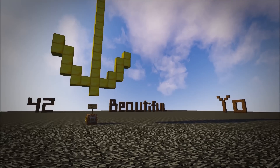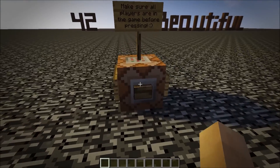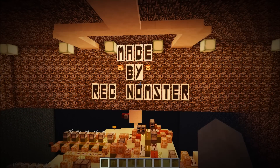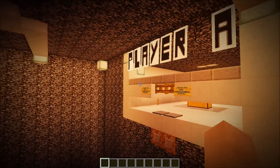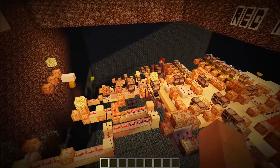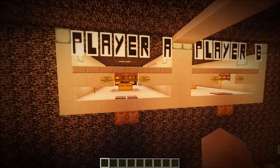Essentially this is a spawn area where you hit a button and it will teleport you to the room where you can look at stuff. Of course it's made by me. It is multiplayer, up to two players, but you can play with one person if you want. Make sure you go through player A if you're playing with just one person, and this is all the commands to the map that you'll be able to see.